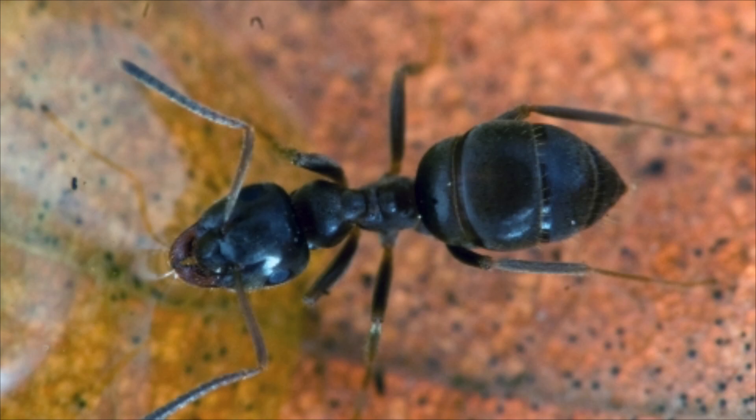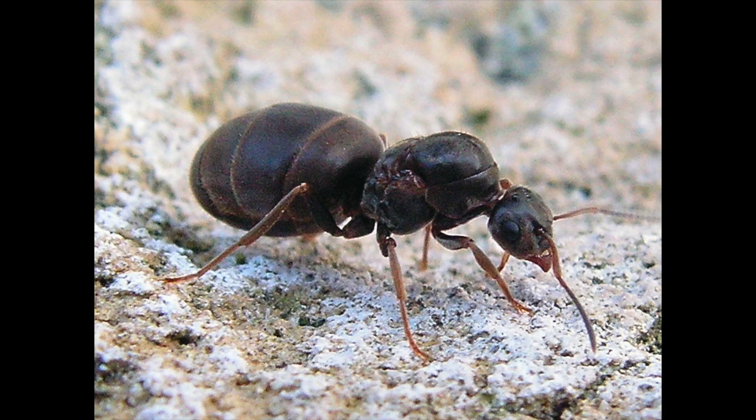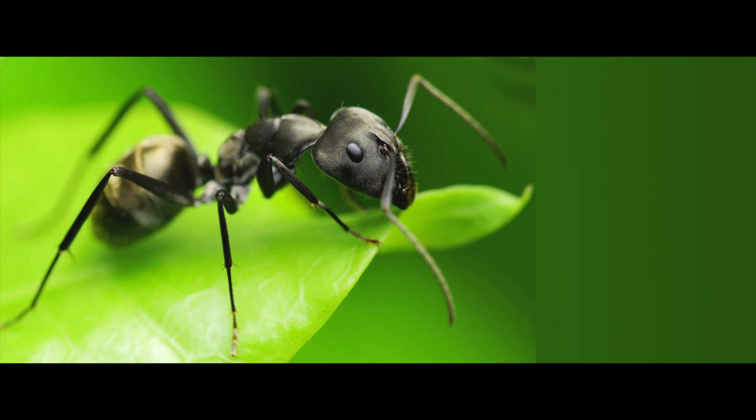Lasius niger queens, while in the early stages of founding, can have two to three other queens in the nest. They will tolerate each other until the first workers come, then it is most likely they will fight until one queen remains. In certain circumstances, it is possible that there can be multiple queens in a single colony if they are founding somewhat near each other and eventually their two tunnels connect. Under laboratory conditions, workers can live at least four years.